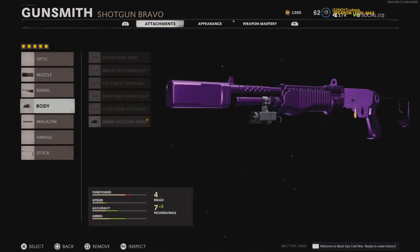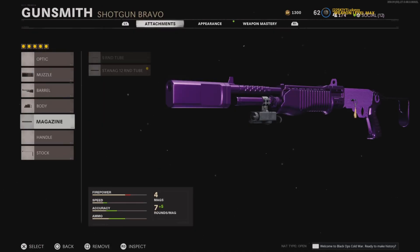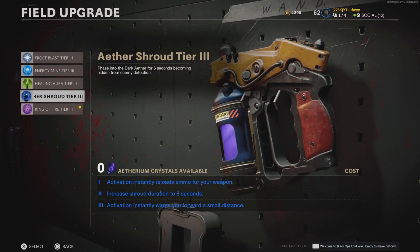First things first, use the Gallow and use these attachments I'm showing on the screen. Once you've done that, also equip tier 3 Aether Shroud.